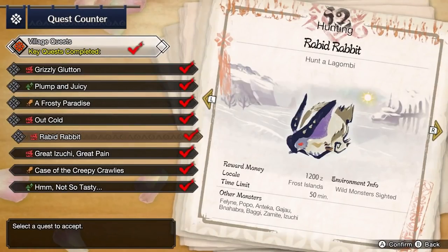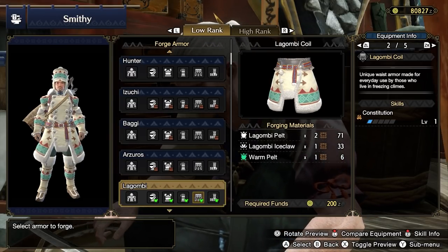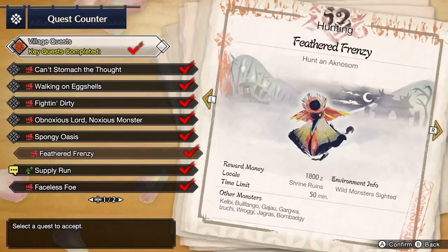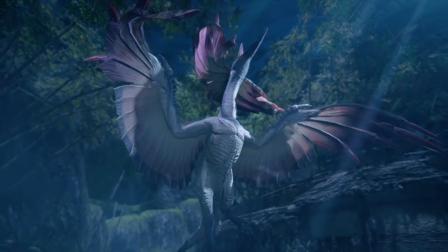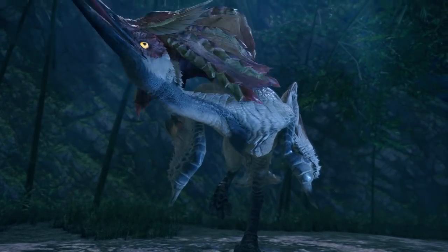Next, you should hunt Lagombi in the key quest Rabid Rabbit. You definitely want to forge the Lagombi Coil for Constitution — it's fundamental to any Bow user's build. You'll want to stack this as high as possible, but it's getting pretty rough in low rank. After completing the majority of the key quests in Village 2 Star, you'll unlock the urgent quest Feathered Frenzy to hunt Aknosom in the Shrine Ruins. Aknosom should go down without much issue, and once hunted, you'll be pushed into Village 3 Star.